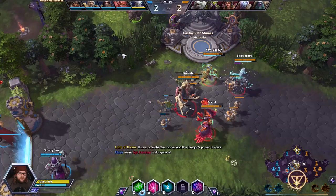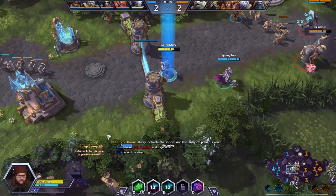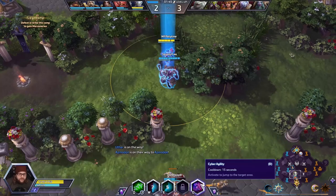It's also harder to get resets on your E ability. If you kill someone with Swift Strike — if you hit them with Swift Strike and then they die — I think it used to be within two seconds, now it's like 1.5 seconds. They're trying to tighten up that window a little bit more.